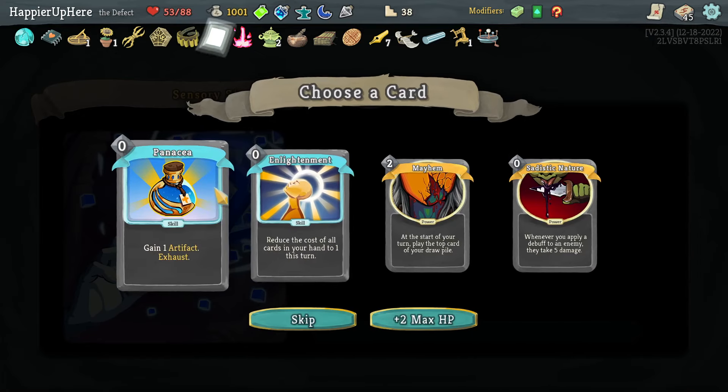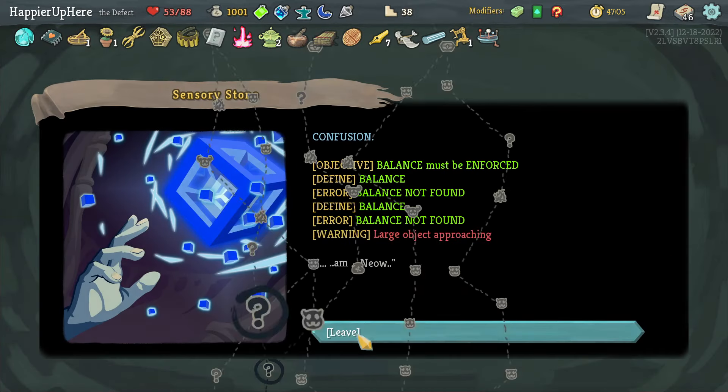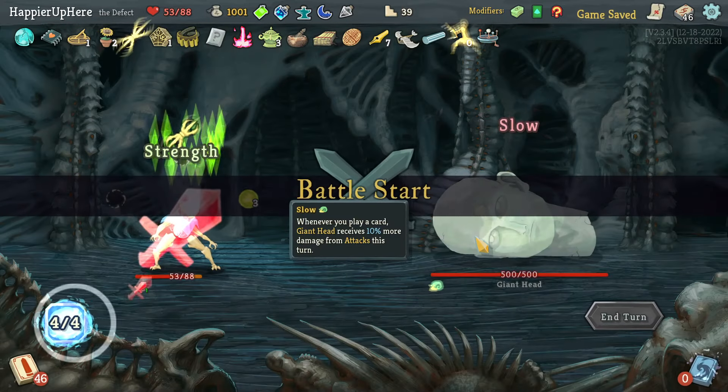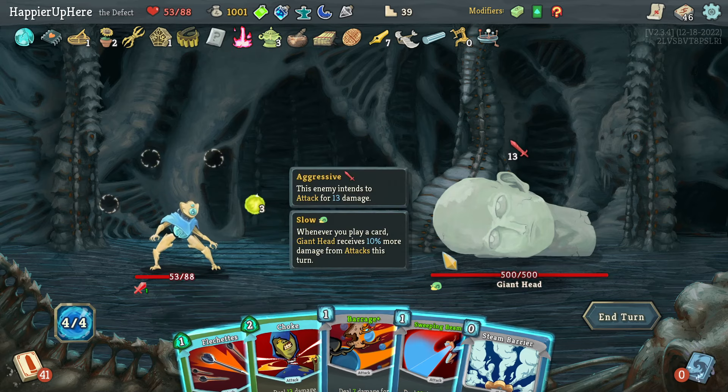I'll take Jack of All Trades, maybe Panacea, and Enlightenment — I really need more card draw for those high-cost cards to be worth it. 13 incoming and there's nothing I can do about this — let's see if Sweeping Beam gives me something amazing. Got the opposite — let's drink the Skill Potion.